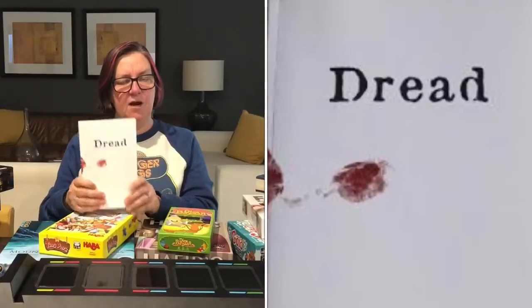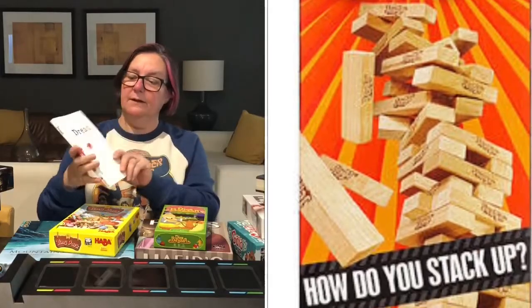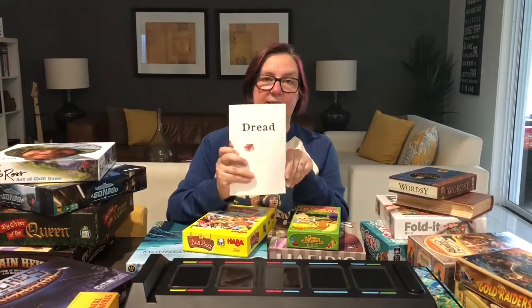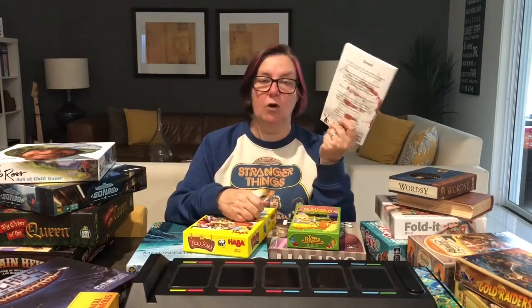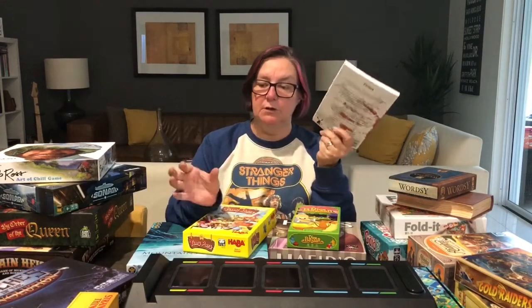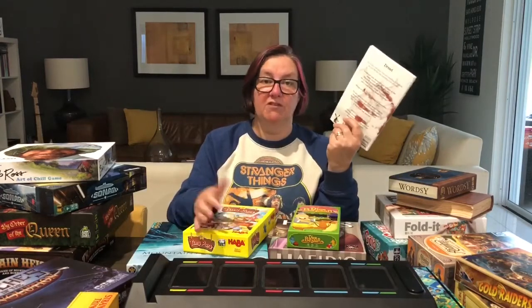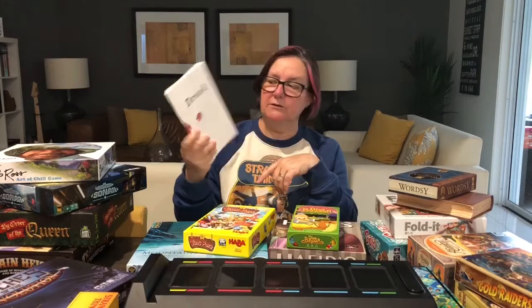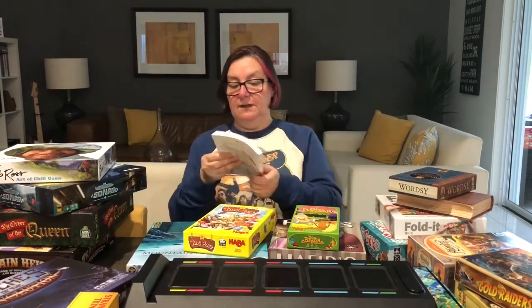Dread is an RPG that uses Jenga instead of dice. So when you have to roll to do something, you instead try and take a piece out of Jenga, and the outcome dictates what happens in the game. If the tower falls over, I'm assuming that would be like a fumble. It's a pretty weird but good use for Jenga.